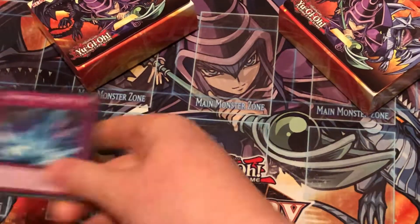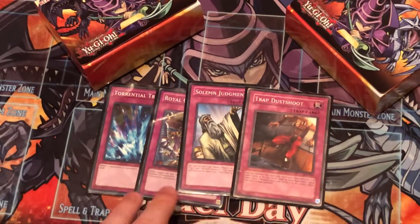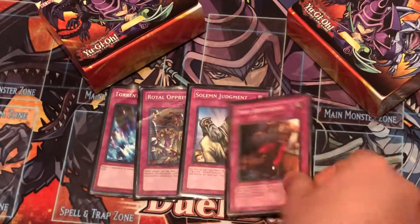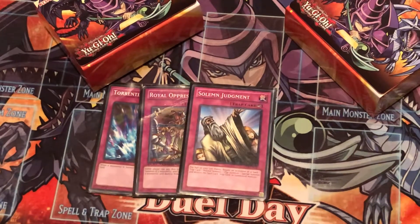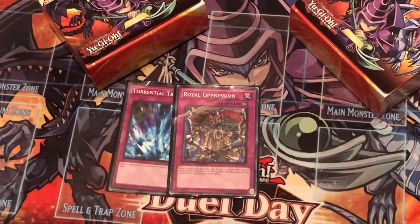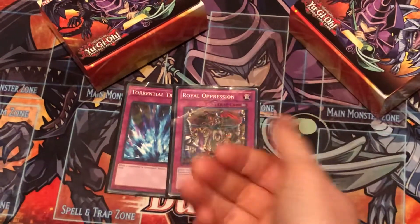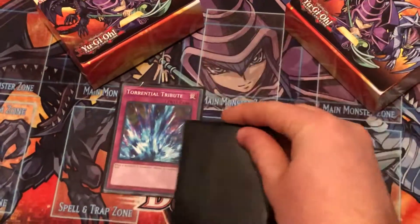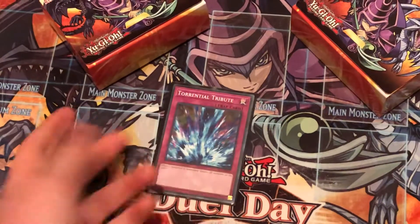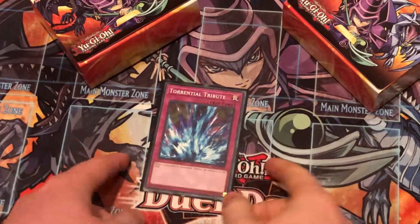I call this the 'power four' of trap cards: one Torrential Tribute, one Royal Oppression, one Solemn Judgment, and one Trap Dustshoot. Trap Dustshoot is very dirty — if your opponent has four or more cards in hand you look at it and send a monster back to their deck; it's virtually a game ender. Solemn Judgment — arguably the greatest Yu-Gi-Oh card ever. Royal Oppression — easily top five trap ever — whenever either player would special summon, that player can pay 800 life points to negate it. I'll hand loop my opponent, set Royal Oppression, and whenever they try to special summon I chain it and they scoop. Torrential Tribute is just a board wipe — Dark Hole and Raigeki were both banned, so you need as many board wipes as possible.